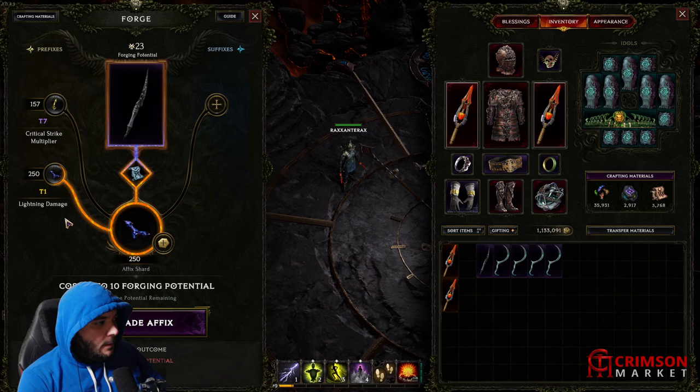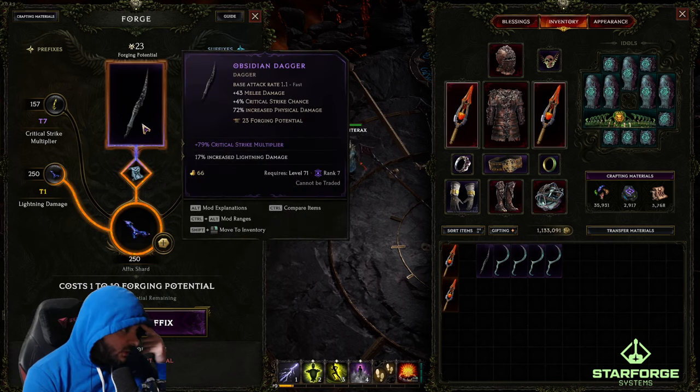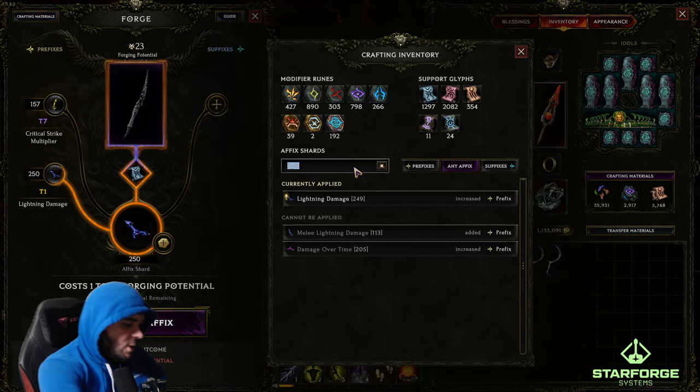That will work. Dude, adding T1 lightning with a glyph of hope just cost me 17 potential — 17 potential! The whole item is bricked, it's gone.